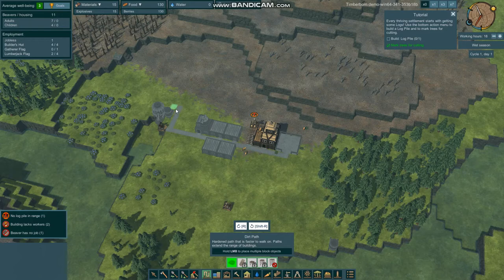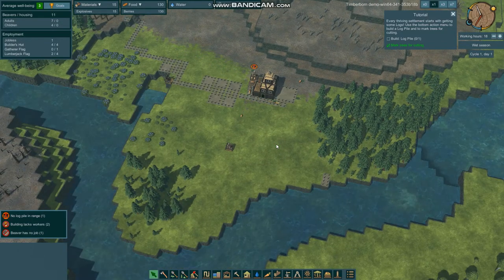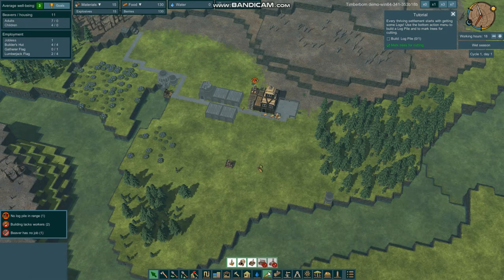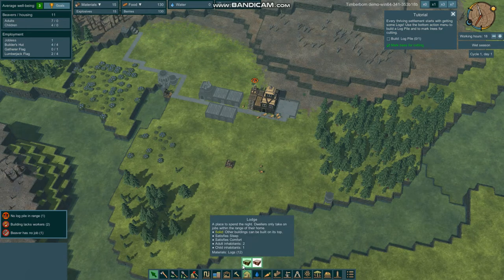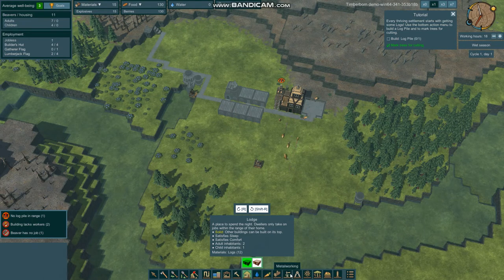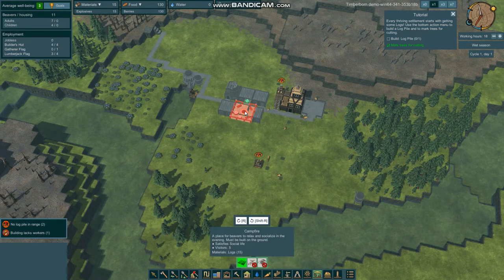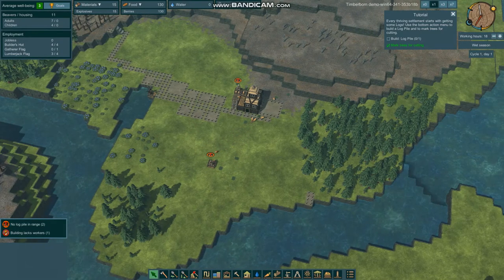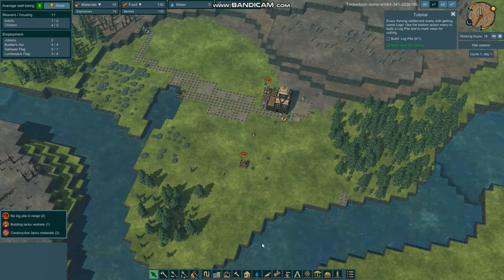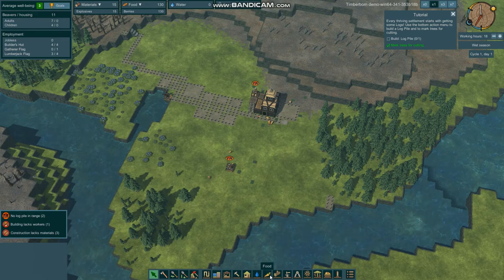We'll go ahead and just have them start working on building some paths here. Now that they've got that all going, we'll put a house in there. I'm not going to be completely evil — there's a campfire for them to help with their social life. Not sure if that really does anything, but we'll see.